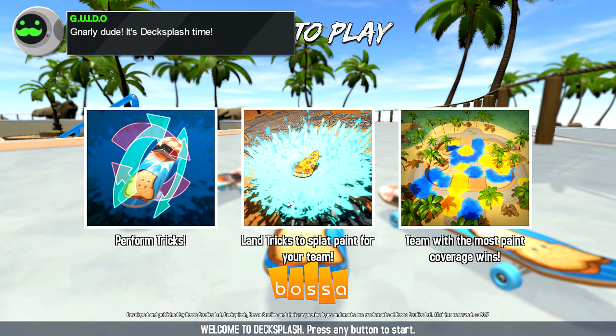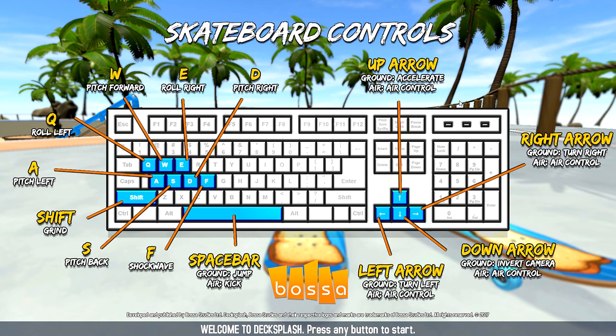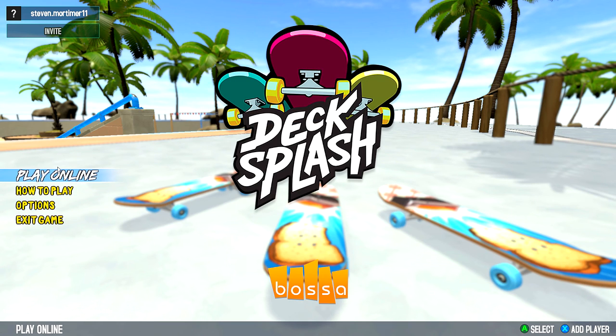So we've got: perform tricks, land tricks to splat paint for your team, and the team with the most paint coverage wins — so it's a lot like Splatoon. So this is how we control it... holy shit. W is to pitch forward, row left, row right. Shift is to grind. Left arrows to turn left. It's the mouse keys. This seems pretty complicated, but alright, let's play it.